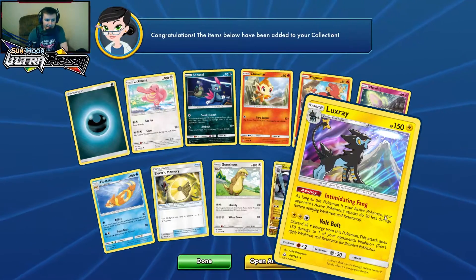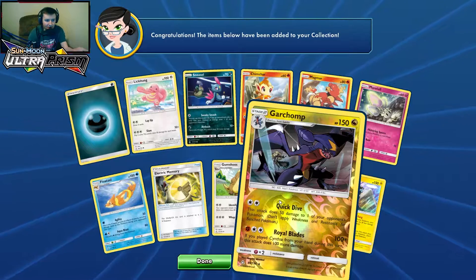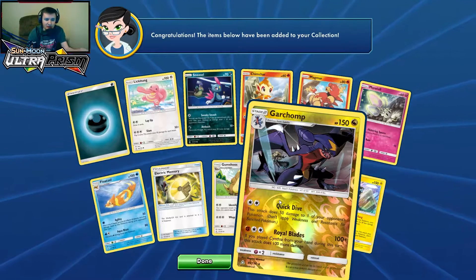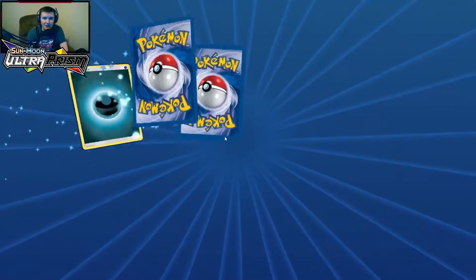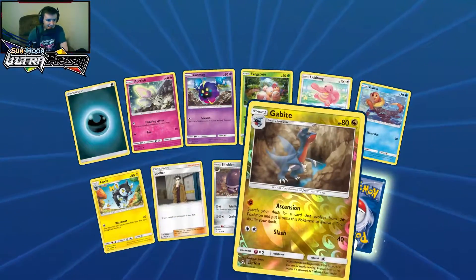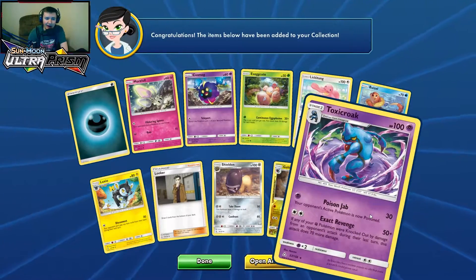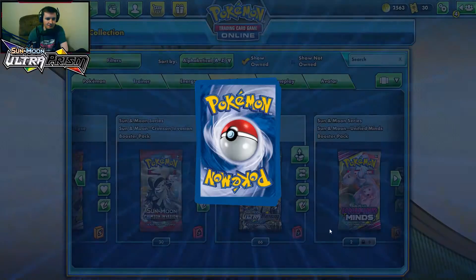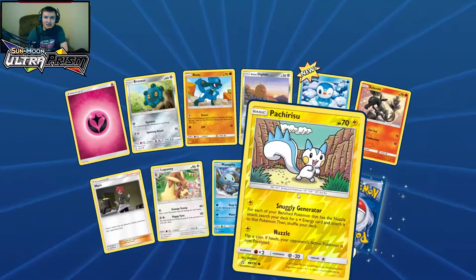Luxray — Diamond and Pearl remakes got announced and people are scared of Cynthia. I just don't think she's gonna be as good as she used to be. She'll have Mega Garchomp, but fairies weren't around back then and they will be now. Reverse holo Gabite and Toxicroak, non-holo — unfortunate. Pack number four: reverse holo Pachirisu and holographic Shaymin, pretty cool.